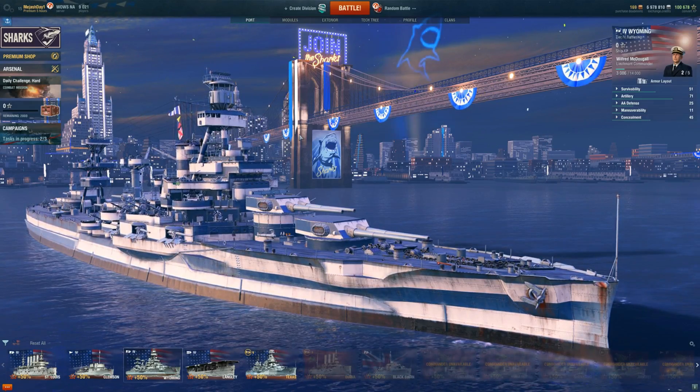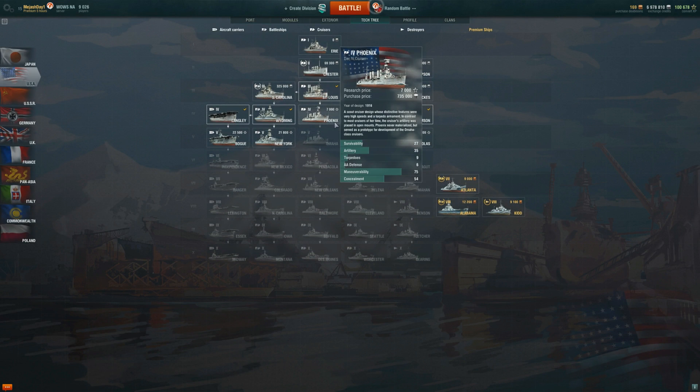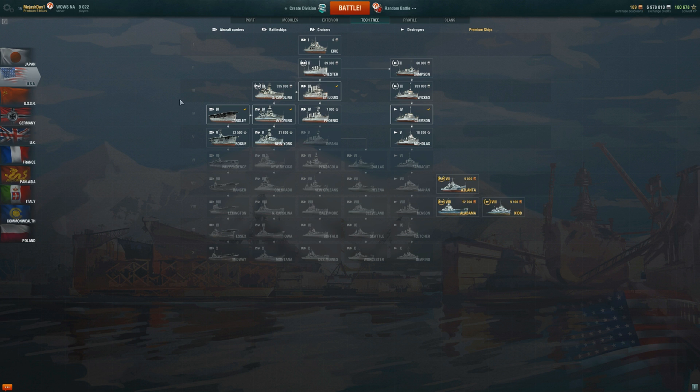There are four classes in this game, and for this series in particular, we're going to stick with the USN line because the USN line is one of two nations that have all four classes.